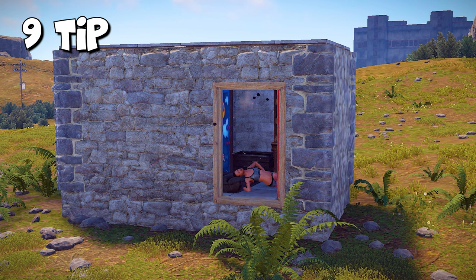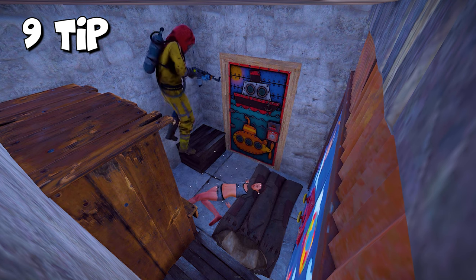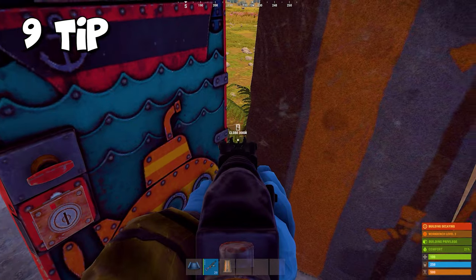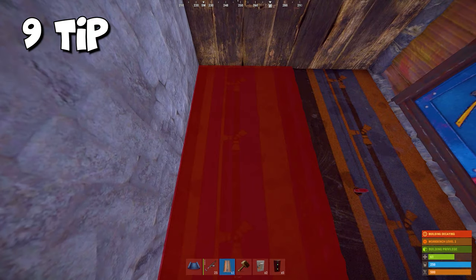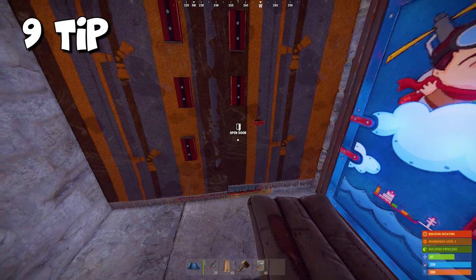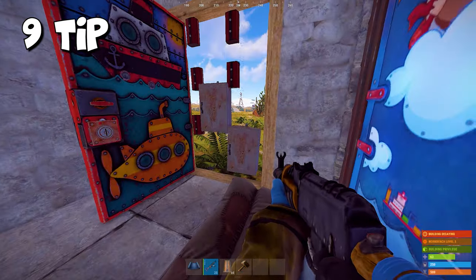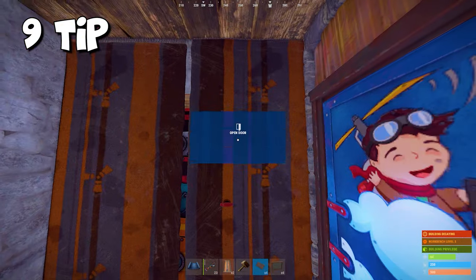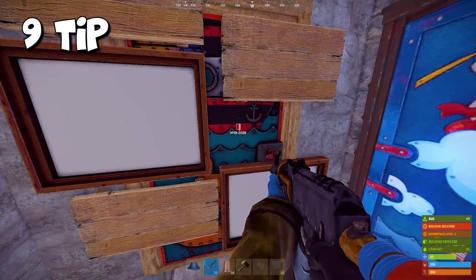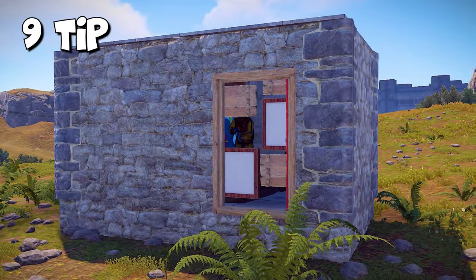If you've been killed several times by door campers and you're scared to go outside, use this tip. Take a rug and cover the doorway with it — now you can open the door with no fear. To improve this method, attach some combiners, splitters, or any other components to the rug and remove it. If you don't have electrical components, use a wooden sign or picture frames. Now you can safely check what's going on outside without fear of anyone getting inside your base.